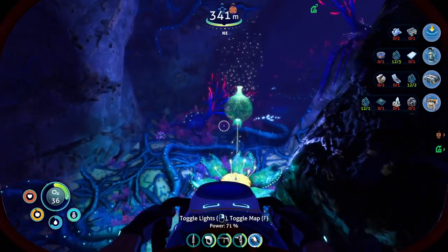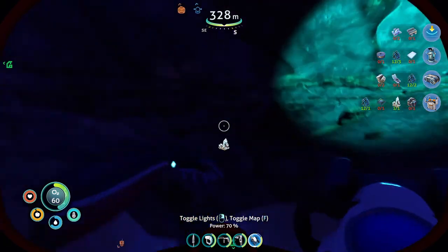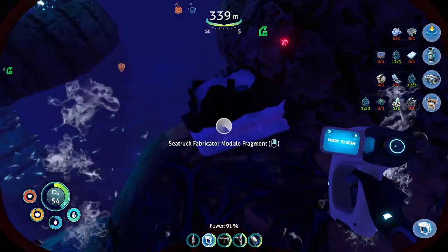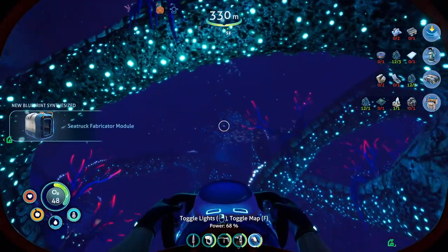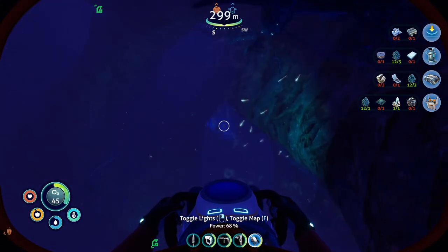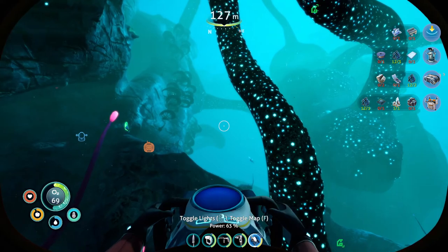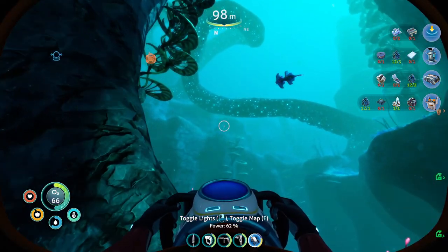Oh here's one. I gotta go to the surface — oh my god, a diamond! Yes! I think I need more diamonds? These little air bubbles are godsent. It means you can spend quite a bit of time down here. Like, I haven't surfaced since I've left the base, which has been a decent amount of time at this point.